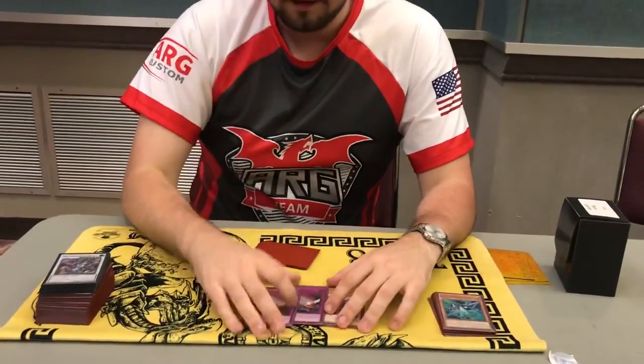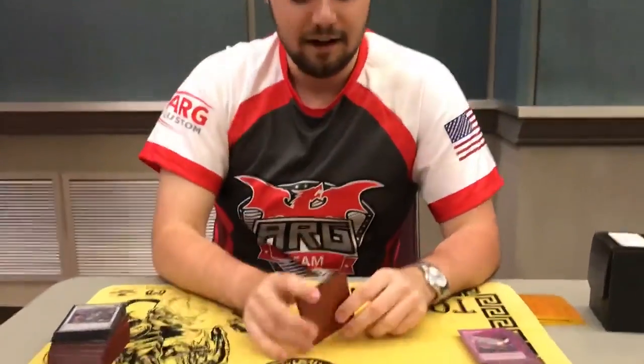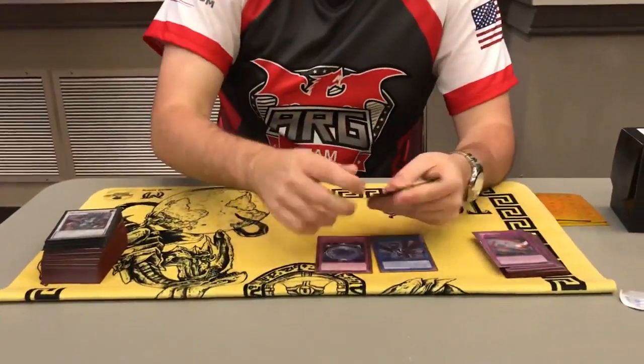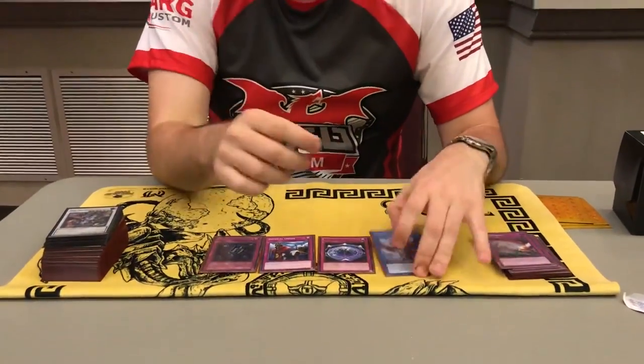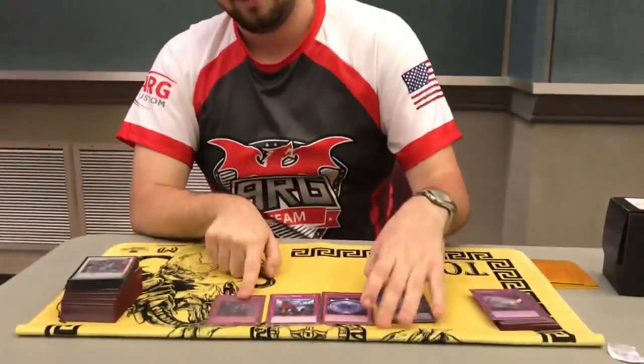Last week the story of the event was a lot of Altergeist — I didn't have enough for Altergeist. This week there was a lot of Orcust and I didn't have enough for Orcust, and 15 slots is not enough to cover everything. The main strength of my deck was the side into Nightmare Griffin with Summon Limit, Imperial Order, and Eradicator.